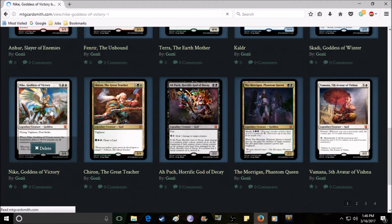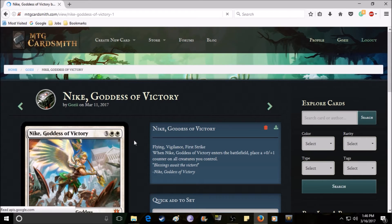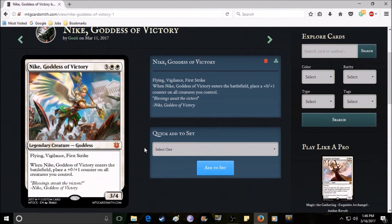Nike is a white creature who costs five mana — expensive but worth it. She has flying, vigilance, and first strike, which fits her as a brute warrior fighter. A lot of white soldier cards have vigilance, and flying made sense too. She also has a small buff to her entire team, similar to her passive in Smite: when she enters the battlefield you place a +0/+1 counter on all creatures you control. She's a three-four with flying — a very straightforward card that buffs your team and has great stats.